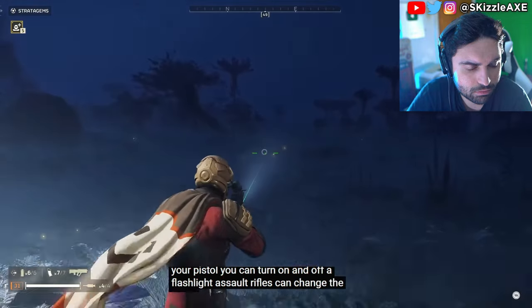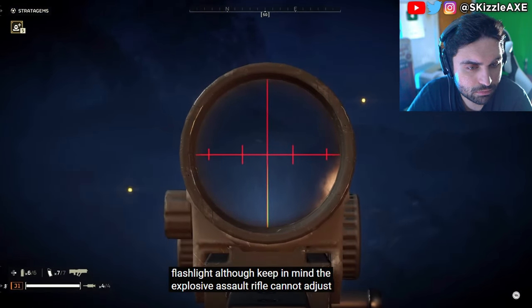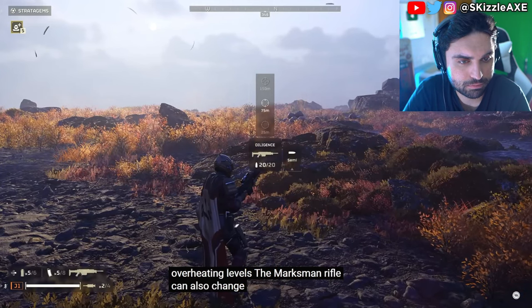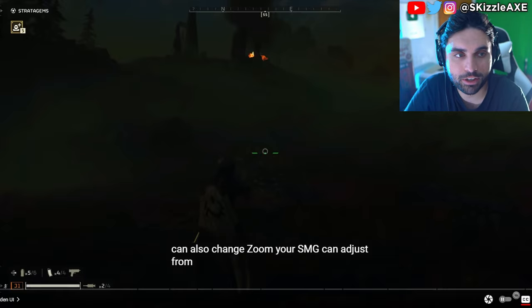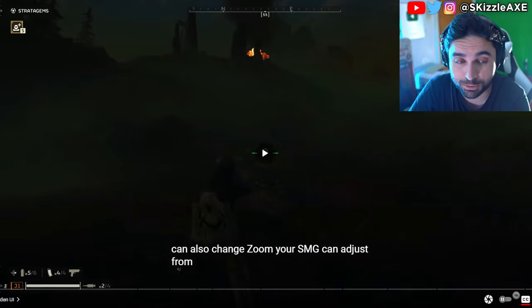For machine guns, you can change your rounds per minute. For your pistol, you can turn on and off a flashlight. Assault rifles can change the zoom or the firing mode as well as the flashlight, although the explosive assault rifle cannot adjust zoom. The laser cannon can check overheating levels. The marksman rifle can also change zoom. Your SMG can adjust firing mode — it has that Battlefield 2042 system, which was actually very, very good in Battlefield 2042, minus the game itself.